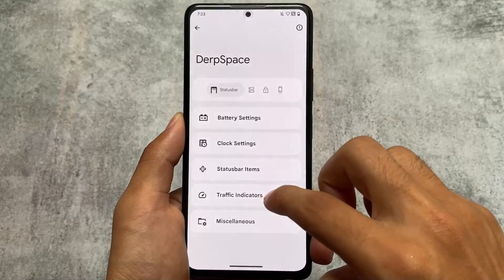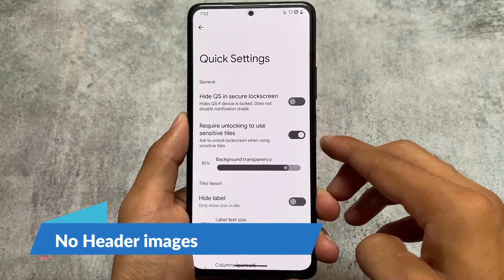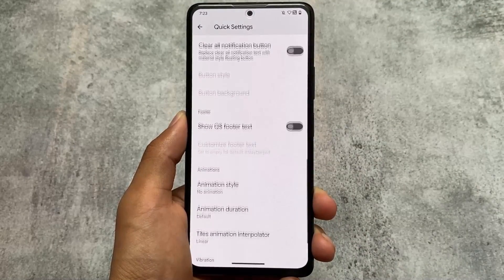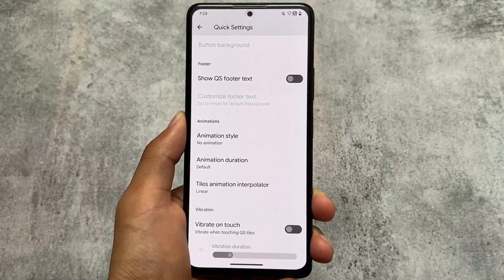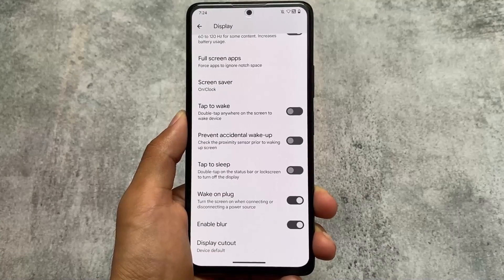If you move to the Quick Settings panel, one option that is missing is Quick Settings header images — the customization feature is not present here. With the July security patch things might be added back, but for now it's not there. A lot of custom ROMs are actually removing these features, and this ROM is one of them.